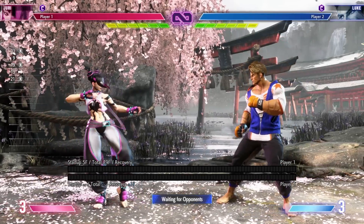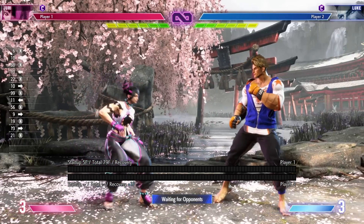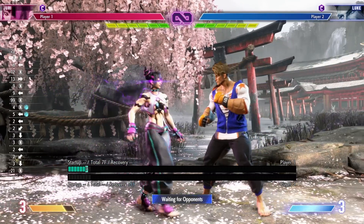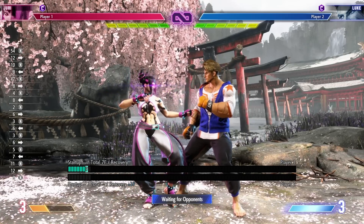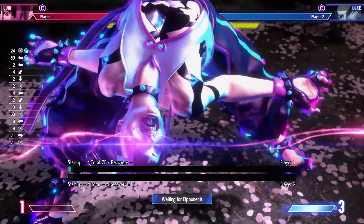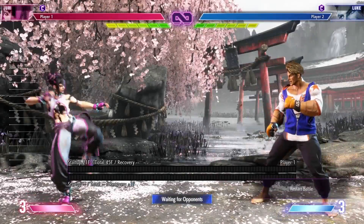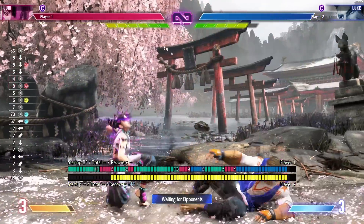So in this video, we're going to talk about how it works and how to use it. Let's start with the startup. The input is down-back, down-back, any of your punch buttons. When you do it, she does this thing, bends back, and now you're in the mode. Your super meter is depleting. There's also another way of activating it — if you hold down the punch button while you activate it, she'll do this little dash forward, which is really useful for when you're using it in combos or in pressure.